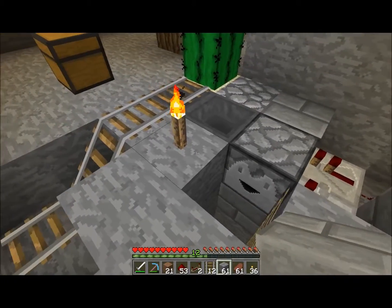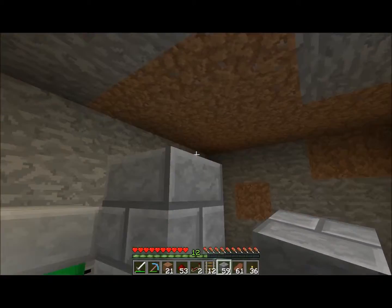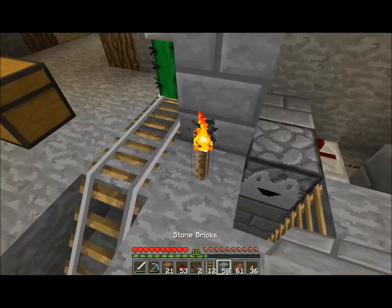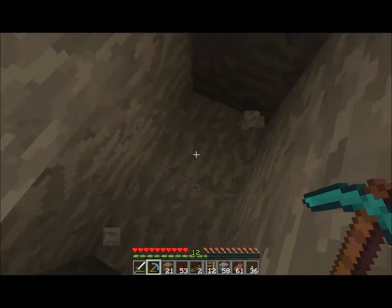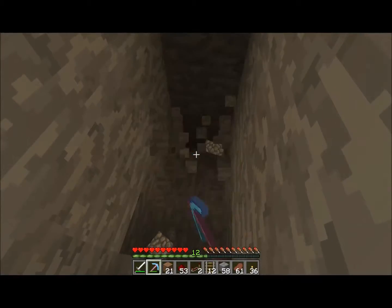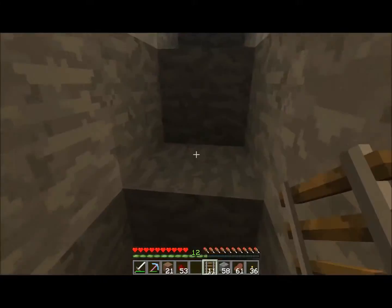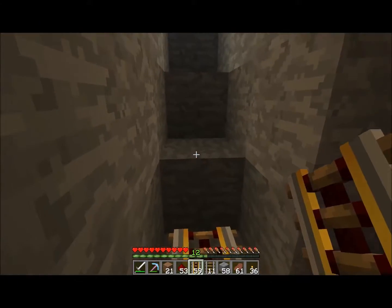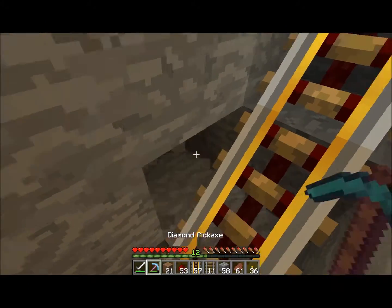That's actually going to be wool right there, but for now it's going to be that. So what's going to start happening from this point is it's going to start going down. I might not have made enough powered rail for this — I don't think I did. As a matter of fact, I need redstone blocks.